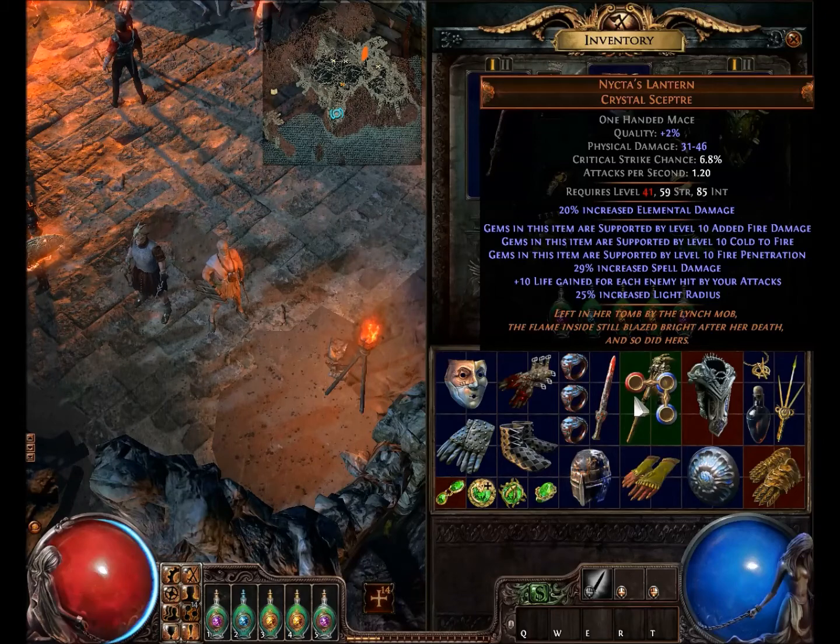Of course, you have the 20% increased elemental damage and 29% increased spell damage, which is the reason I used it for my totems. So if you are making a fire build or anything, you might check this out. It could be a cheap alternative because it goes for very little since not a lot of people use it. Who knows — you might find a build with it that's pretty cool.